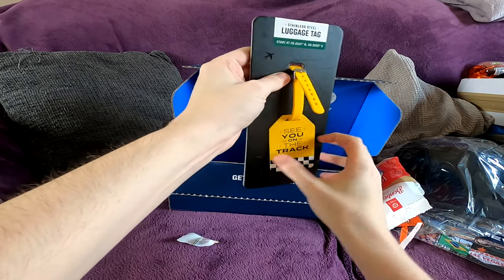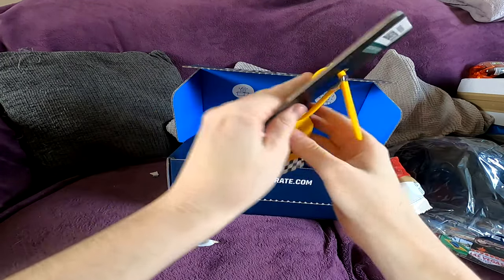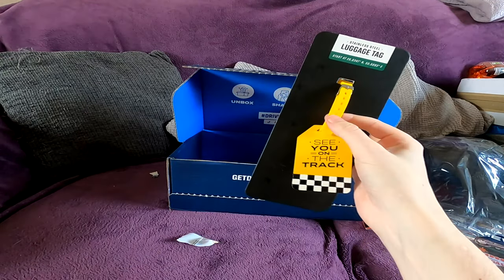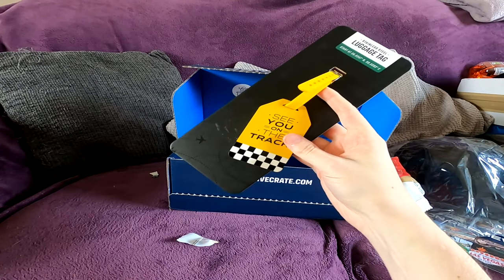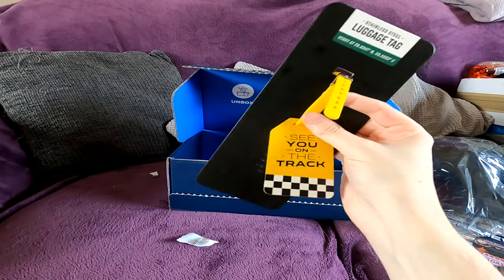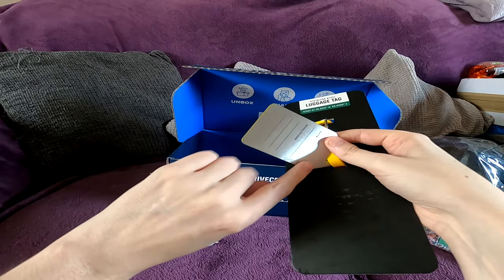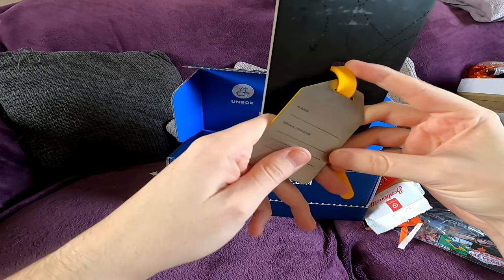Next up: 'See You on the Track' — a luggage tag. Wow, that is something! It's a very nice looking metal tag, with what's like a gel watch strap band. Really nice — 'See You on the Track' luggage tag. I suppose you have to go somewhere to use it, and I don't really go away anywhere, but it's a nice little thing to have. It's nicely made, very premium stuff — slight finish mark along here but I'll clean that up.